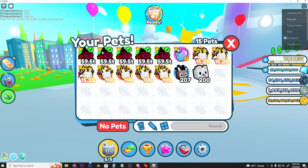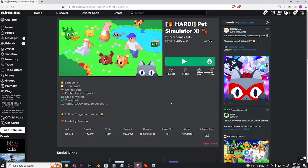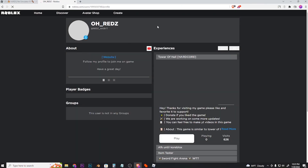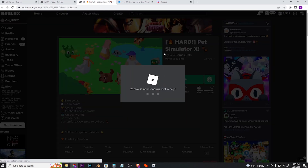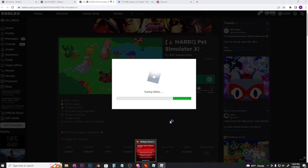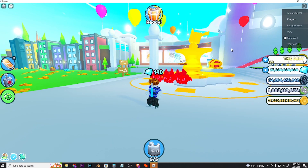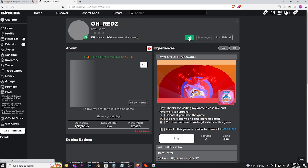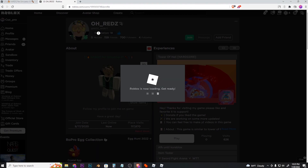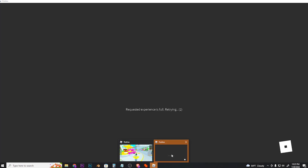I've got that anniversary gift for absolutely free. The next thing I'm gonna do is copy my profile link and paste it on the second browser. I actually have to join any random server from my main account, and because I'm using Multiple Roblox it's not gonna disconnect me. Make sure you have your joins enabled on your main account so you can join from all of your alt accounts.